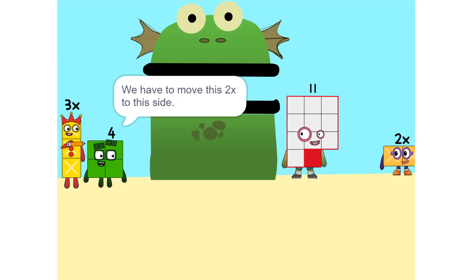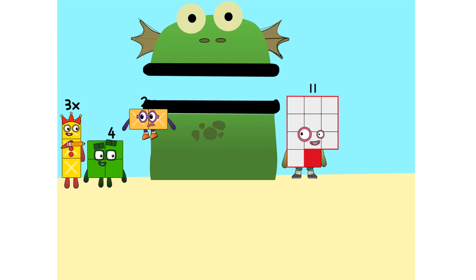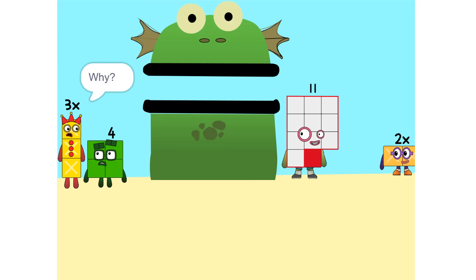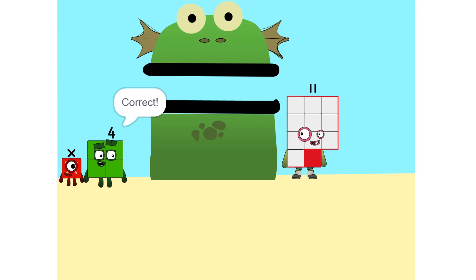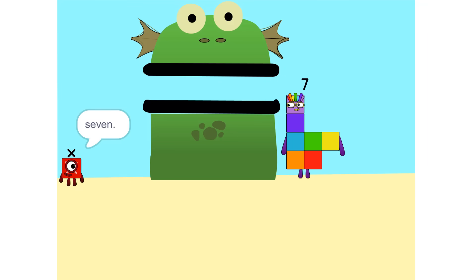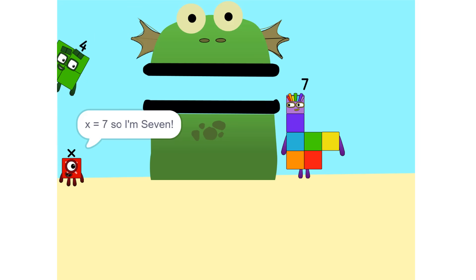Now we have to move things around. We have to move this 2x to this side. So: 5x. Whenever you switch sides, you have to switch its sign — so if it's positive, it becomes negative, and vice versa. Why? Think of it this way: you're subtracting 2x from each side. So it'd just be 1x, or x. Correct. Now do the same with the 4. 11 minus 4 is 7. So now what do I do? X equals 7. So x is 7.